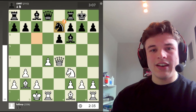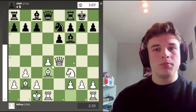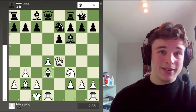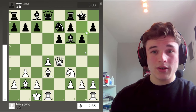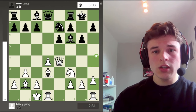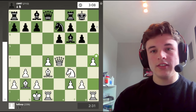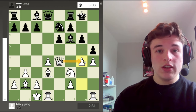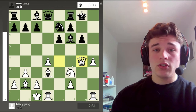My opponent goes knight e7, which is a strange move. Because after bishop d3, threatening checkmate, my opponent sees it — because he's a good player, he's rated very highly — and goes g6 to cut off my connection. But here I have h4. I want to try to blast open my opponent's kingside. And if my opponent plays a move like h5, then I have g4, because my queen supports the g4 push. And if takes, queen takes — I mean, this is looking very scary.